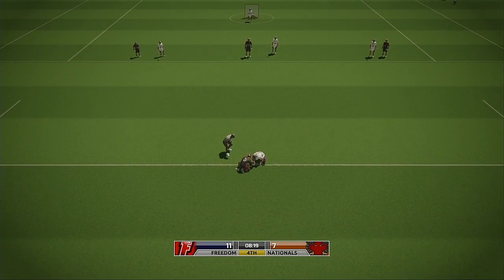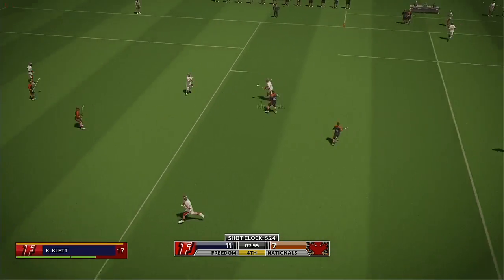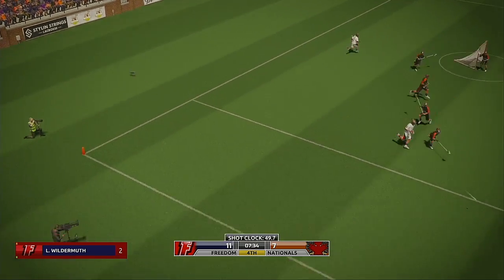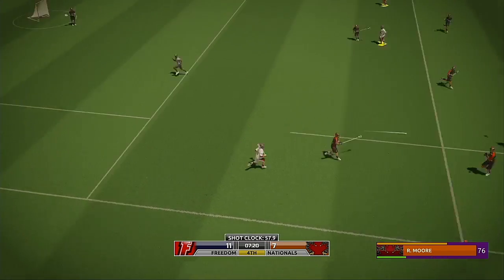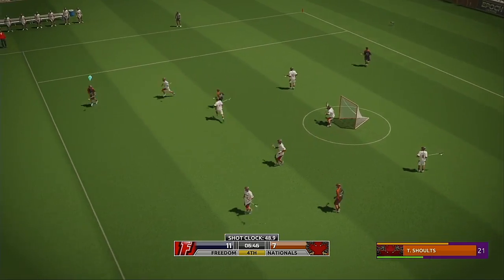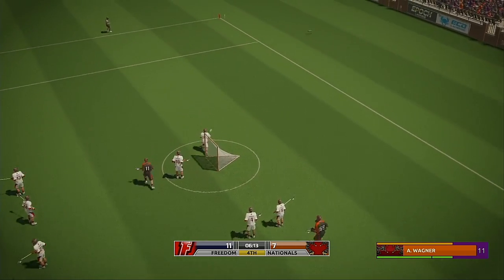Face-offs are enormous in lacrosse — let's see who comes away with it. Nice win on the face-off — Cochran comes out on top. Steps in and shoots — the shot is off target. With a possible reprieve here, the pass goes wide. Gezer — here's a shot, and wide.